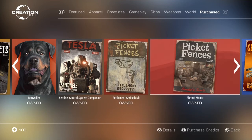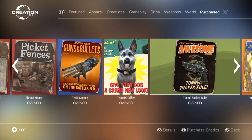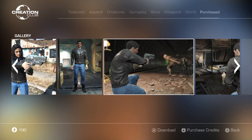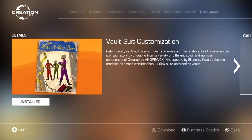Shred Manor is one of the best and biggest player homes, with secret doors inside. The Tesla Cannon has a decent story. The Transdogrifier lets you change what breed your dog companion is. Tunnel Snakes Rule is one of my favorite creations — it's one that really changed the Creation Club by adding bigger DLC-sized content. It adds lore around the Tunnel Snakes from Fallout 3 into Fallout 4, comes with really nice new weapons including a 10mm pistol and a unique custom weapon variant. One of the best additions so far.